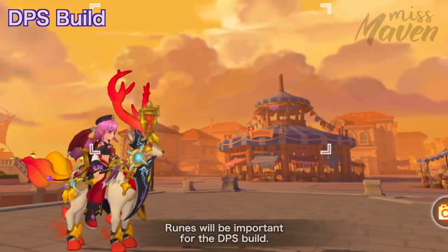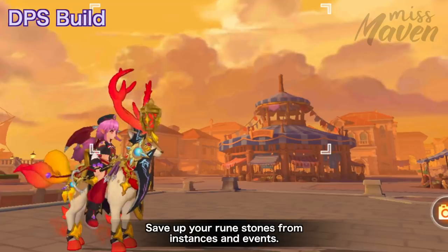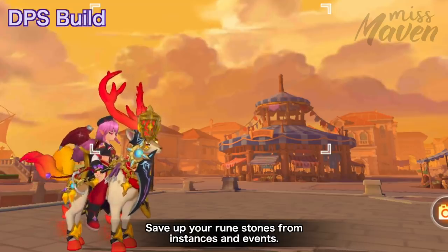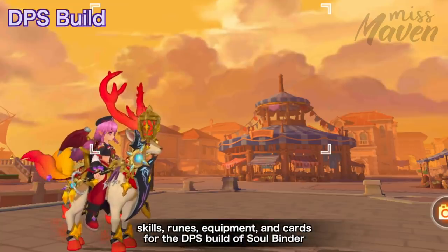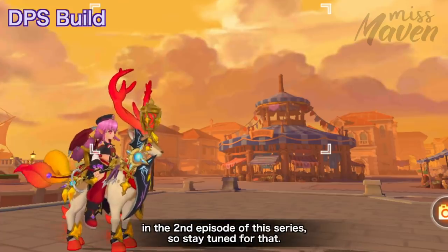Last thing to note is that runes will be important for the DPS build, so make sure to save up your Glittering Runestones and Dusty Runestones from Natus Tower, Echoing Corridor, and events. We'll discuss in more detail the stats, skills, runes, equipment, and cards for the DPS build of Soulbinder in the second episode of this series, so stay tuned.